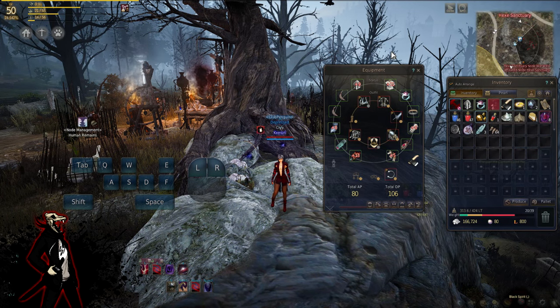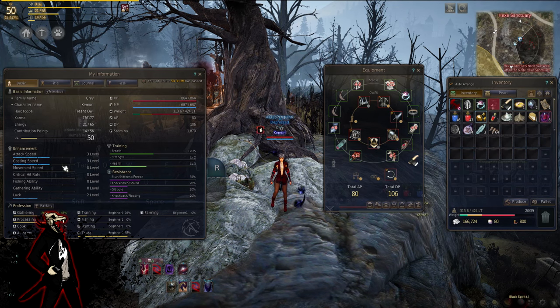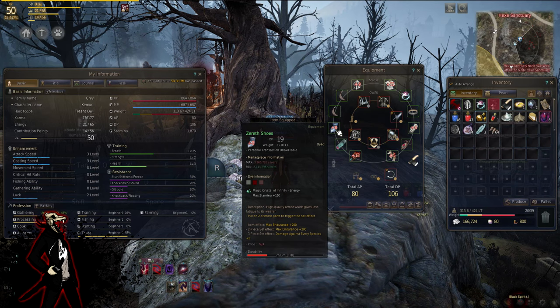When it comes to gearing as a Sorceress, it's really preference. People can tell you what you should be wearing, but it really is preference. I went with the Agerian set because I like the stats — it gives you more HP, attack speed, and casting speed. Sorceress is a caster, and I want to get casting down as much as possible. I chose these Xerath shoes because you only get a three-piece set bonus from most armors, so why have four pieces of the same set when you can mix it up?